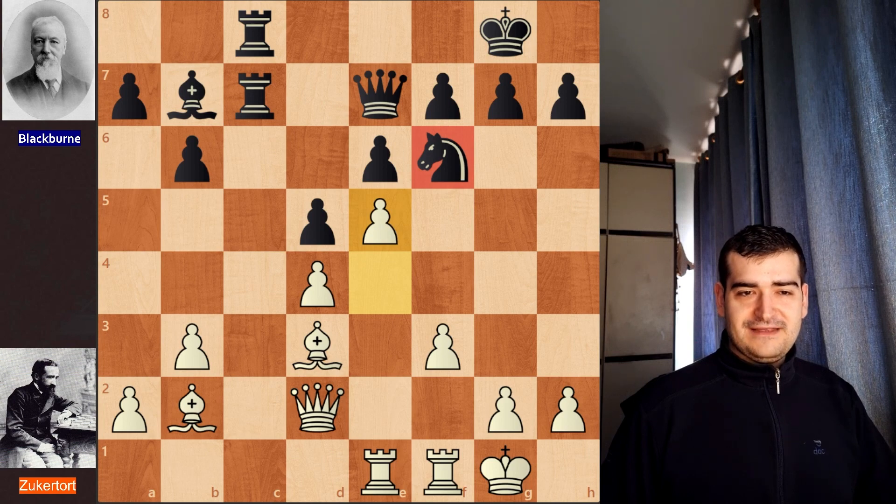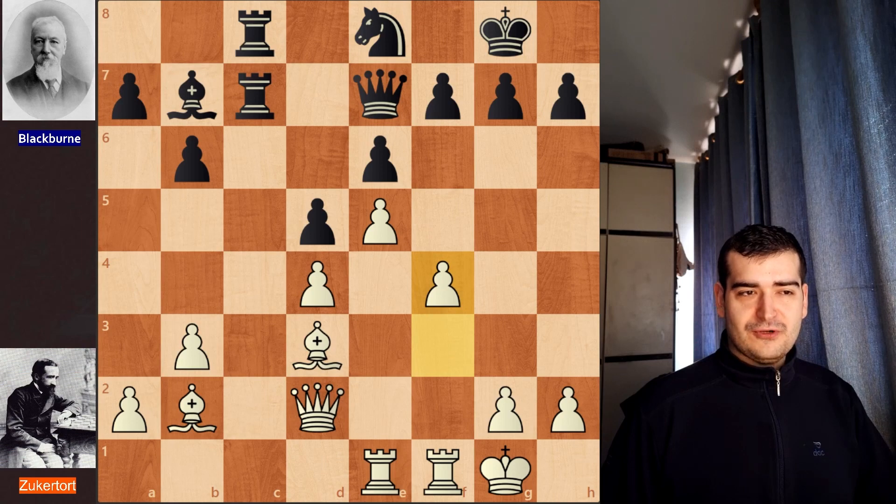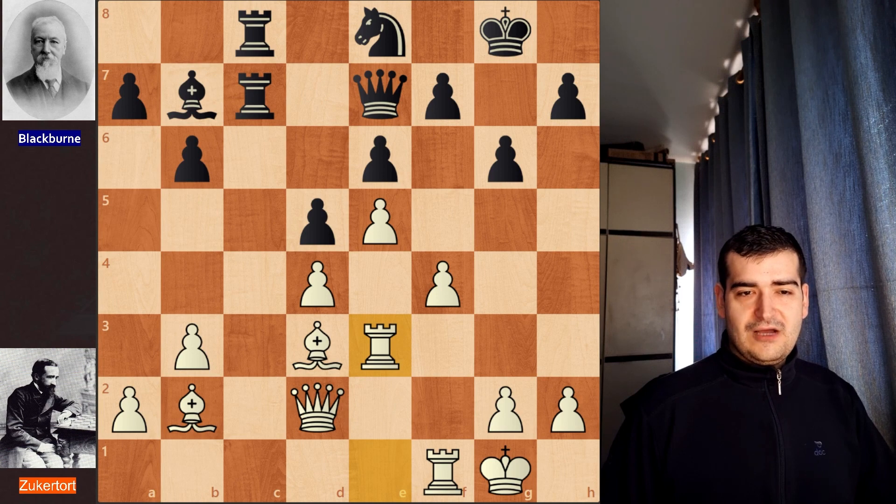Zuckertort starts the advancement of his pawns. First he plays e5 attacking the knight, which retreats to e8, and then we have f4 — a beautiful move. The idea is that the rook will be able to come to e3 and then h3, creating a threat on the h7 square. We have g6 on the board to cut away this long diagonal, which looks really scary for black. White continues with rook to e3, and then f5 is played on the board.